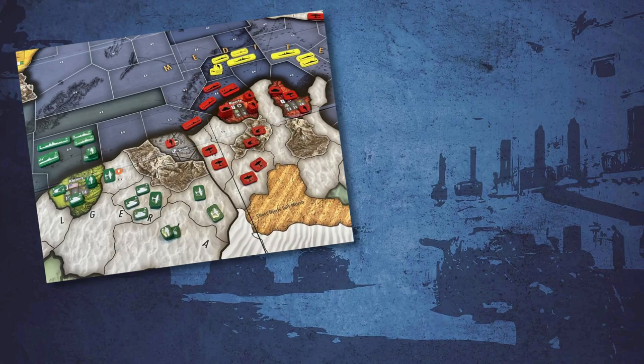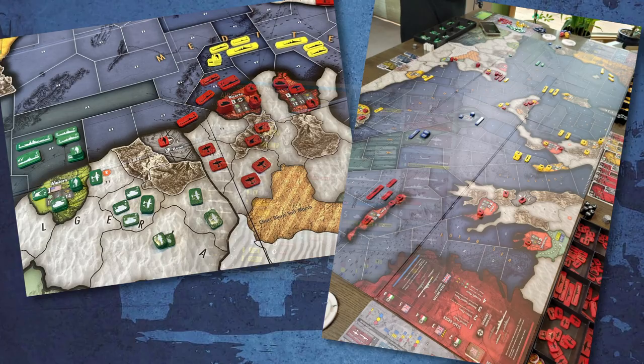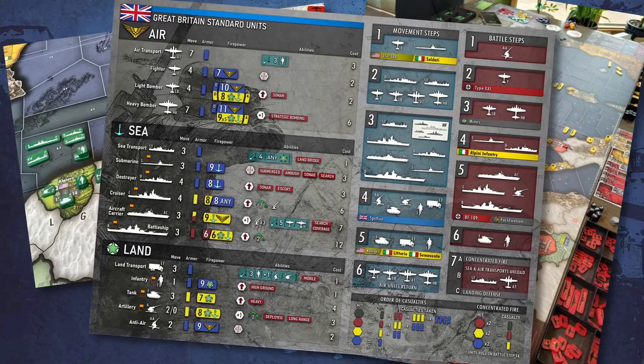While you can definitely feel the influence of Axis and Allies, it has loads of interesting differences, a beautifully designed map, and a whole new take on combat mechanics. They're really manageable table side, but they're also more accurate logistically and historically. Let's dive in.